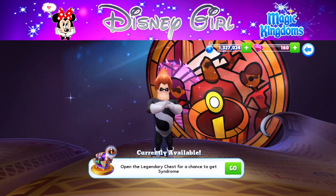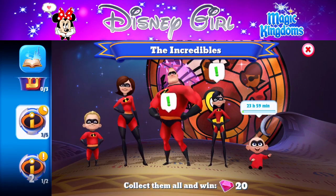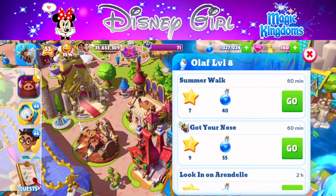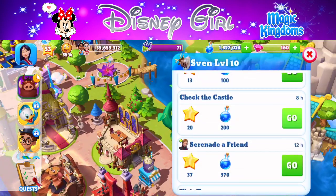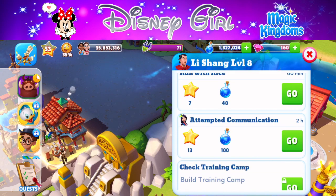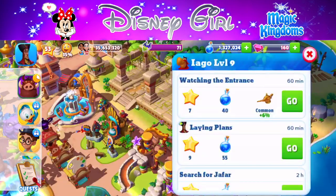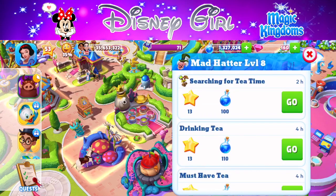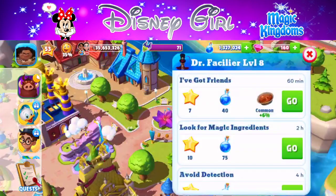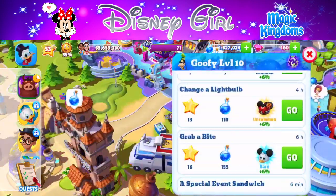I'm still missing some Incredibles characters — Syndrome, Mr. Incredible, and Violet. I was hoping to collect some Incredibles stuff in Chapter one, but instead they've used the Lion King collection all the way through for each chapter. In some ways that's good, but I would have liked to collect something from the Incredibles — though I do still need Lion King items.